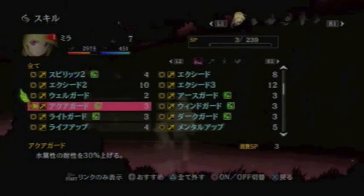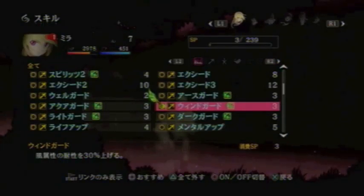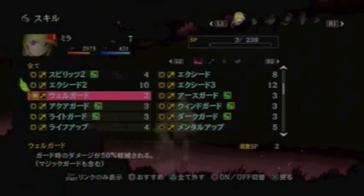Next is Aqua Guard, or Water Guard. This increases your resistance to Water by 30%. Same with Wind Guard. Same with Light Guard and Dark Guard. I do not have Fire Guard yet, which is confusing me, because I know it exists, but I don't have it here.